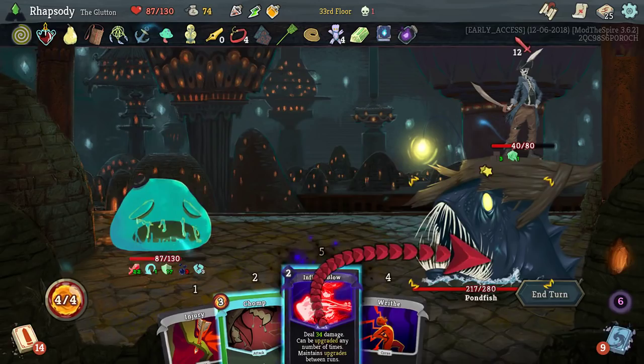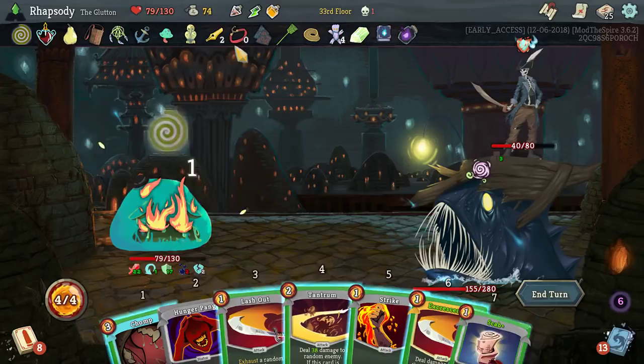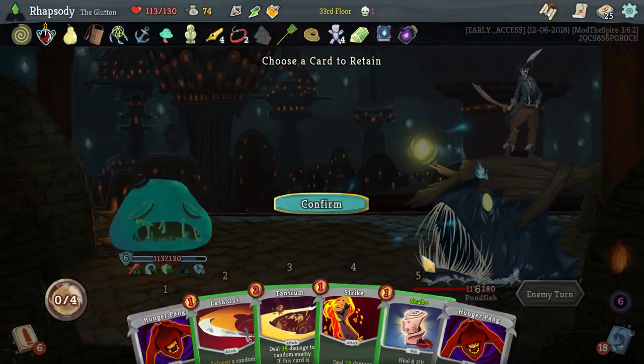The only turn that has even gotten close to the velvet choker so far and still didn't trigger it was the uncanny auras. So I think we're fine having taken that. Having a chomp in the deck that just does not exhaust is a real good time, let me tell you.